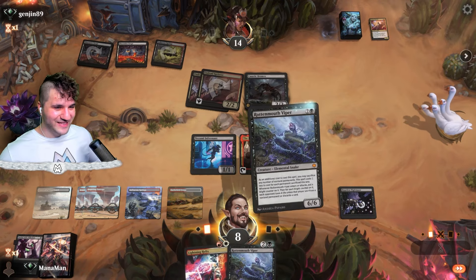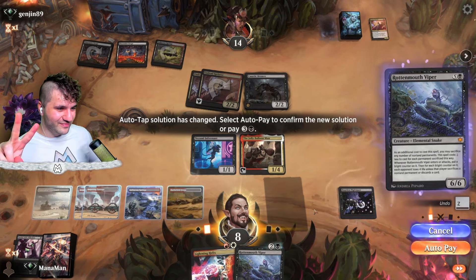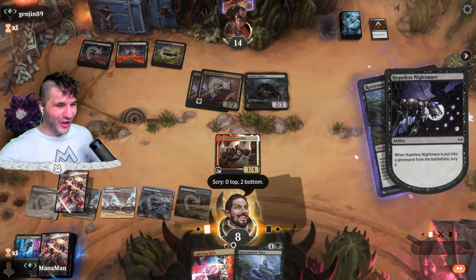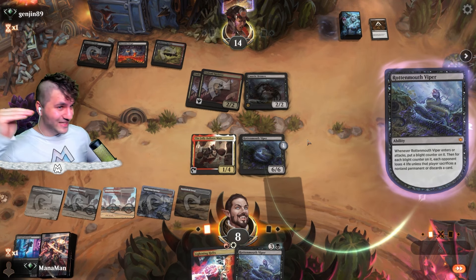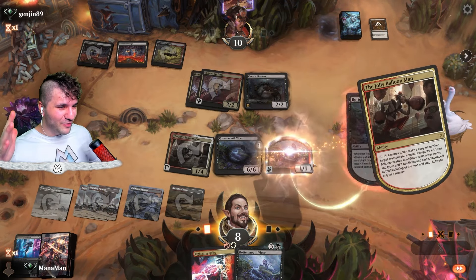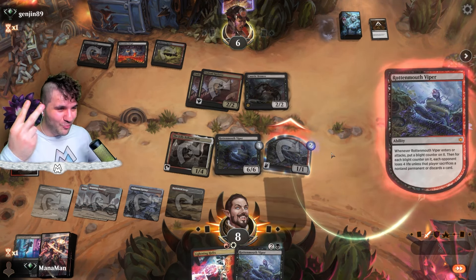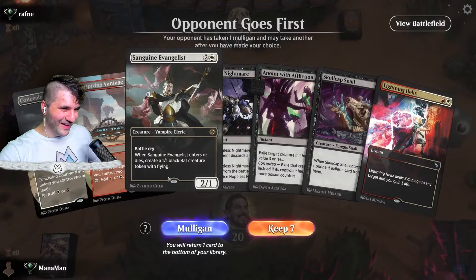We go for the rotten mouth viper and then make it a balloon. Sacrifice two, leaving us one leftover. Now the Jolly Balloon Man makes another rotten mouth viper, and because it triggers when it enters or attacks, they're just toast — two blight counters on it and they take it. That is a good game! Next up it looks like we're playing against Raffine — I didn't know Raffine was still around but you're not sneaky!